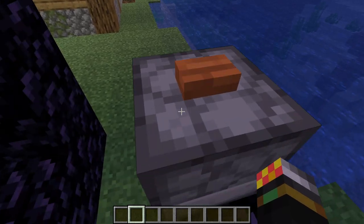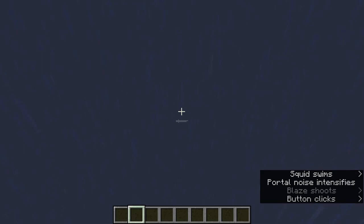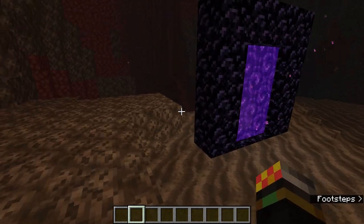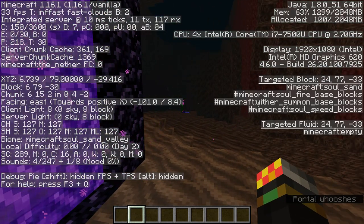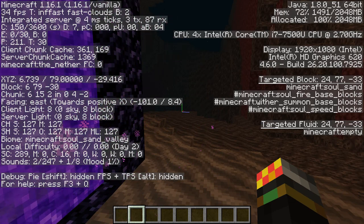Because I'm in creative mode I have a very fancy setup here. Okay, so here we are in the nether. The first thing you want to do before you go finding anything in the nether is take note of your coordinates. You can do that by using F3 in Java Edition — I don't know about Bedrock Edition, I don't really play Bedrock Edition.